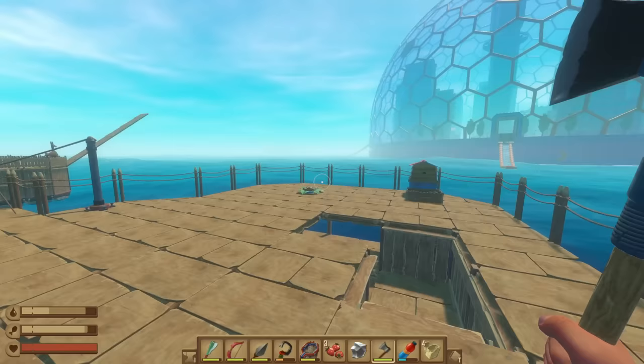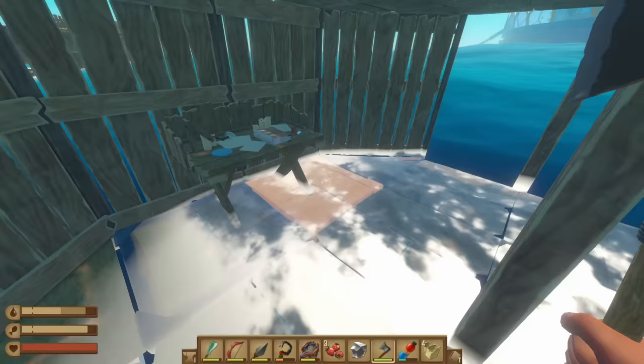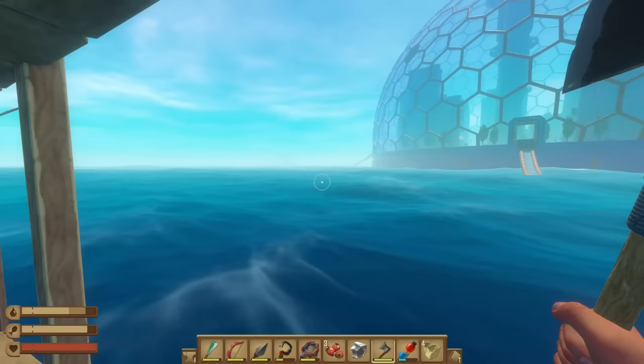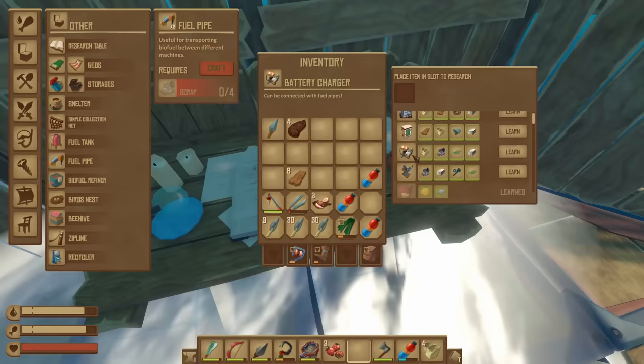So after update 2, which ended right here, the next update was the renovation update. It basically included a bunch of stuff that you can build and do on your raft. That's going to be a passive sort of objective along here. We're not going to be messing too much with it because I really want to check out the brand new content.